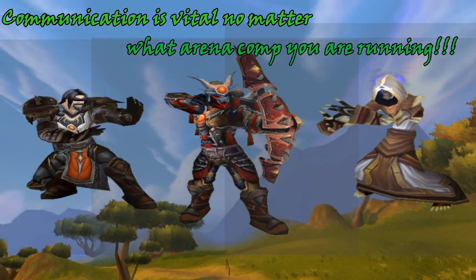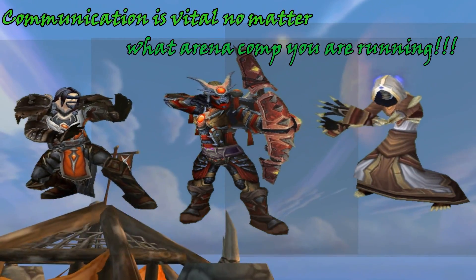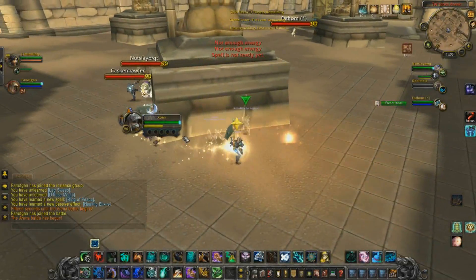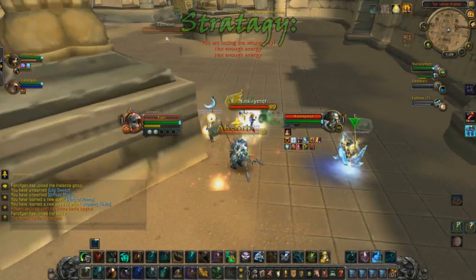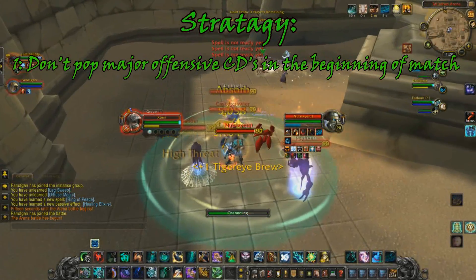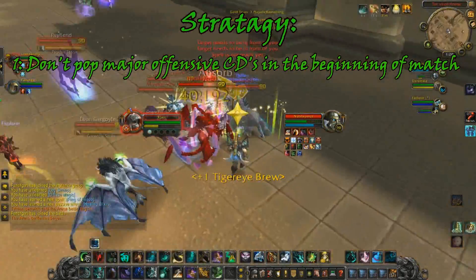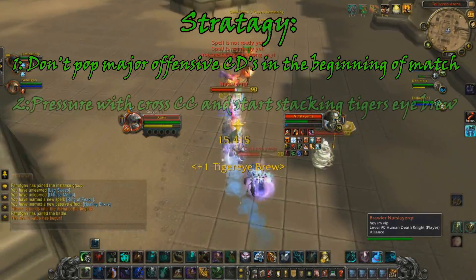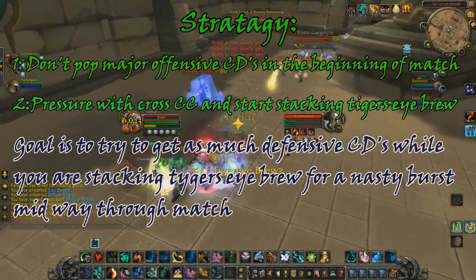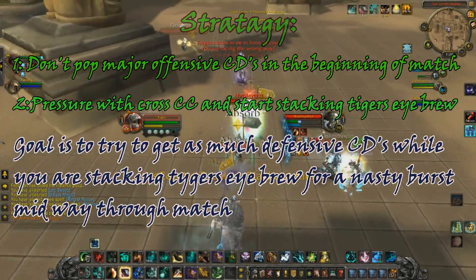Now that we've briefly discussed the basics of what each person's role is in this comp — like CC'ing — let's break down some arena footage from 5.4 and talk about strategies and what to look for as a Windwalker Monk running this comp. The main strategy that works against most comps in patch 5.4 as KFC is not to pop anything in the beginning. Monks in patch 5.4 can deal a significant amount of pressure without popping any major offensive cooldowns. So in the beginning of the match, have your Hunter pop mostly all his offensive cooldowns to put out as much pressure as possible and force as many defenses as he can, while you put out good pressure with cross CC on the DPS. Your goal is to force as many defensive cooldowns as possible while stacking as much Tiger's Eye Brew for burst, so you can set up good kill opportunities.